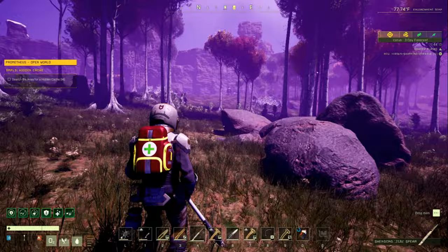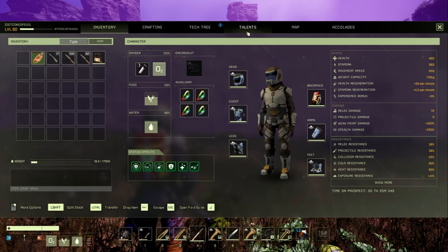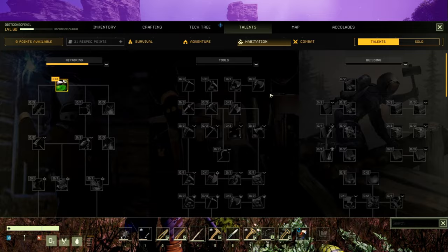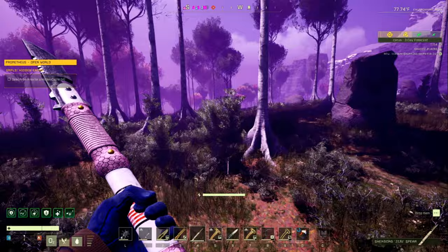You can just keep jumping even up hills — look, that stamina bar hasn't even moved. We're moving at a whopping 550 movement speed with this setup — the Juju Spear out for movement speed. This is all vanilla by the way, I don't play modded. Being able to run and basically just keep jumping, you can jump up hills, jump down hills — doesn't matter. As long as you keep jumping you're not going to use stamina, which means you'll be able to go across the map quite quickly.